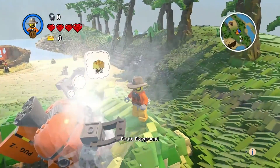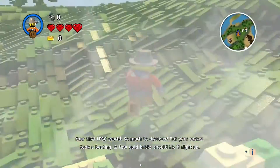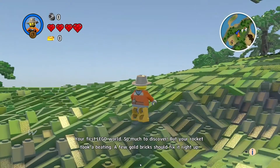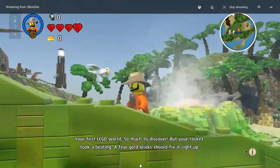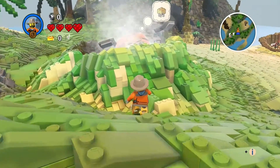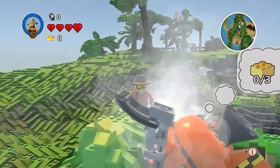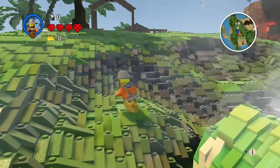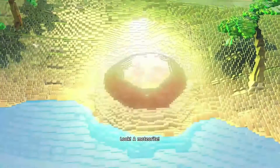So I'm back at a broken ship. It says I need three gold bricks. 'Your first LEGO World — so much to discover, but your rocket took a beating. A few gold bricks should fix it.' Let's go look at it quick — it has little feet moving, that's kind of cool.